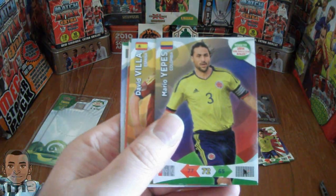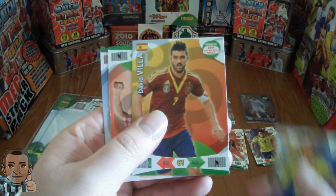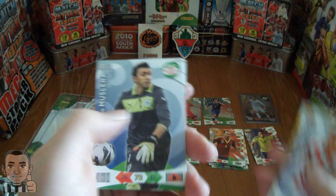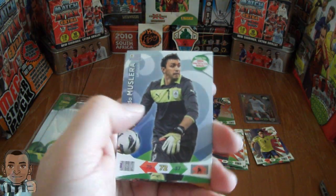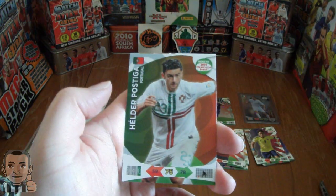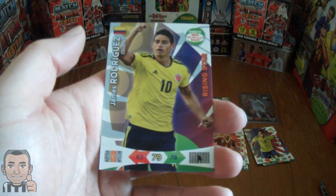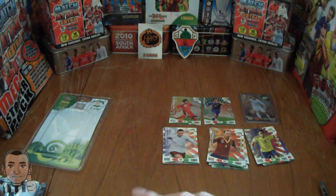And the last pack. We have Mario Yepes of Colombia, David Villa of Spain, Ivan Rakitic of Croatia, Muslera the Uruguayan keeper, Helder Postiga of Portugal, and James Rodriguez — the rising star of Colombia and Porto.